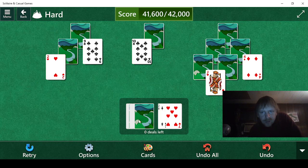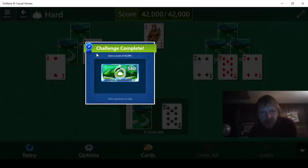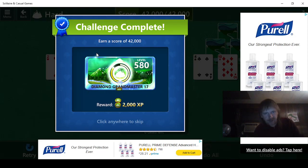7 doesn't help. 2 doesn't help. 6 doesn't help. 2 doesn't help. 4 doesn't help. Jack, 10 — that still worked fine. That gets us 2,000 experience and gets us to level 581.